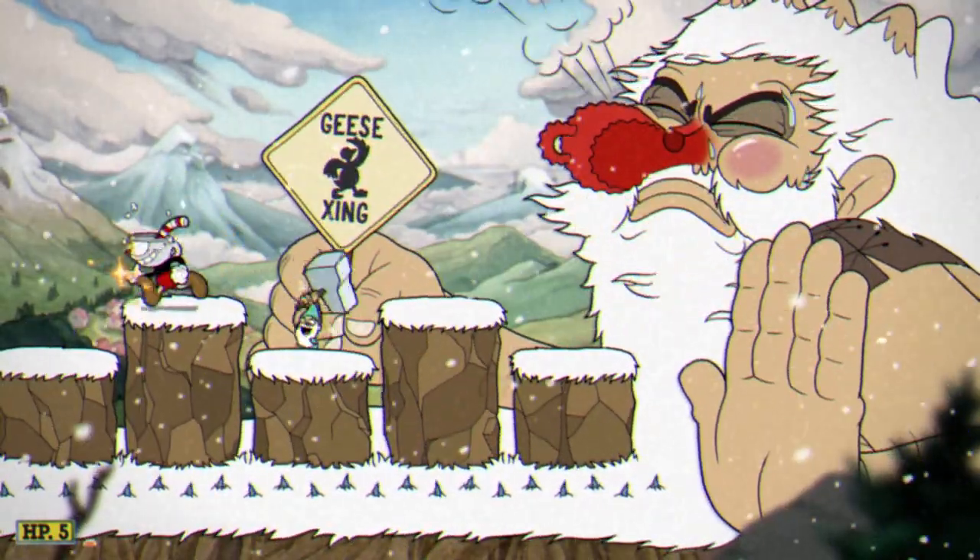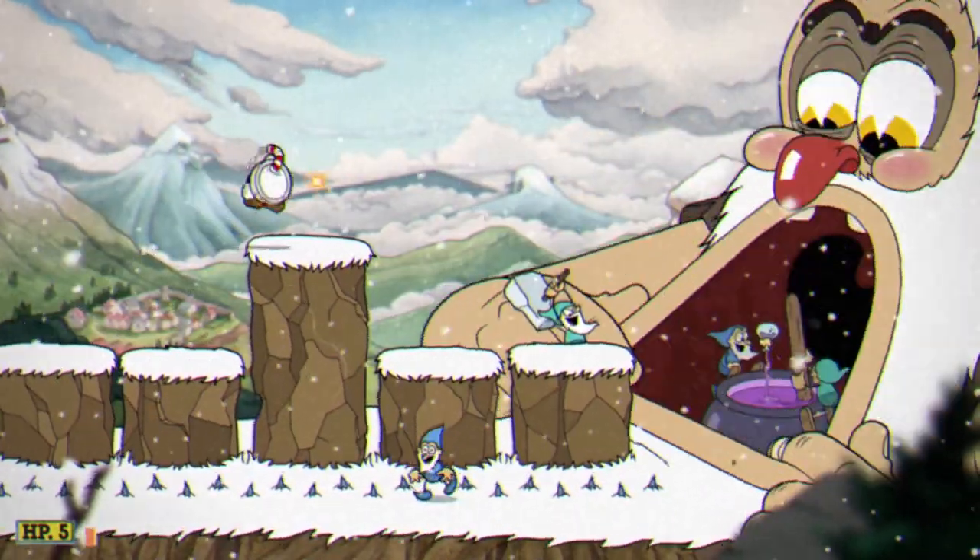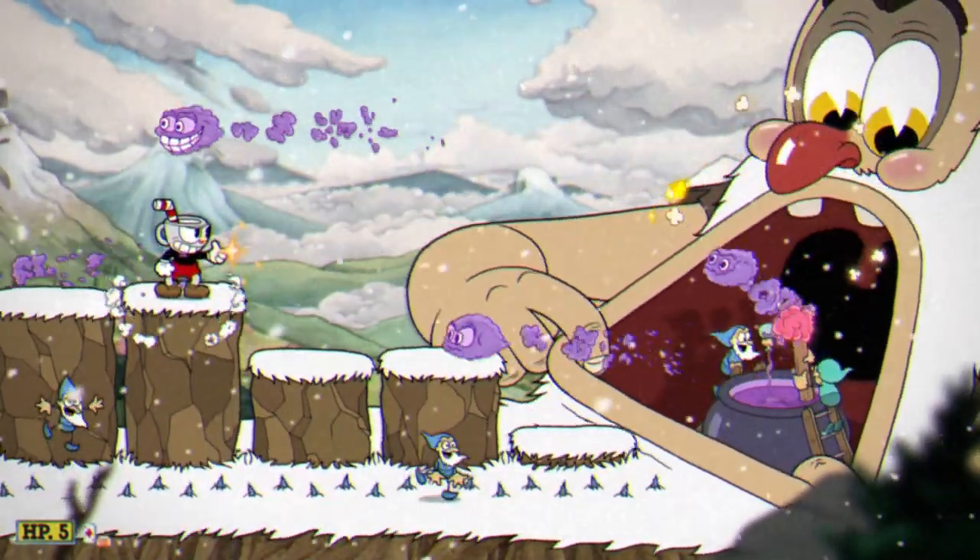In order to dodge the geese, go to the lowest platform, crouch, and wait for them to pass. After that, avoid these gumdrop looking things as well as the gnomes that shoot fireballs below you.